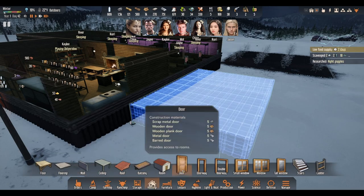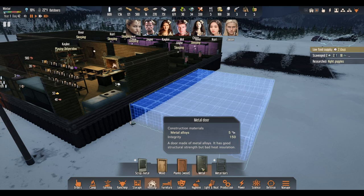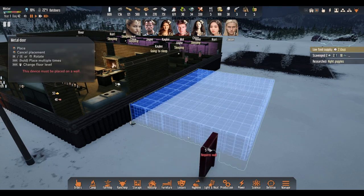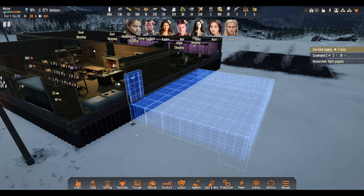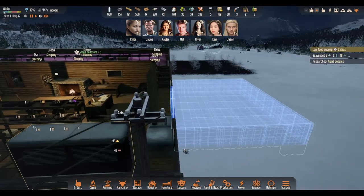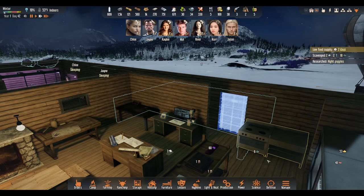Starting about here, we're going to change the floor height - right there, I think. This is going to be like our workshop. Let's build it right about that big. We're going to need a door though, so we're going to put a door in here. Should we do metal? Yeah - it's a valuable area. Wait a minute - did I just put the door behind the stove? No, I had to check.